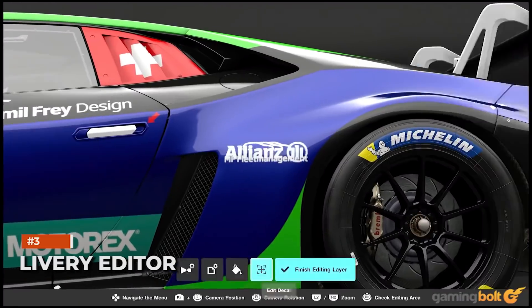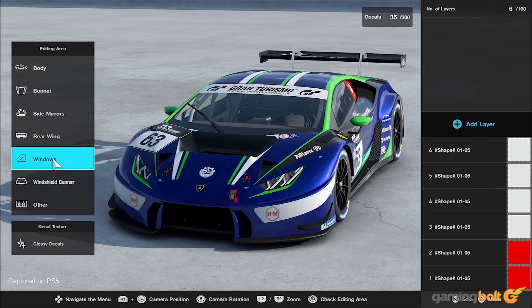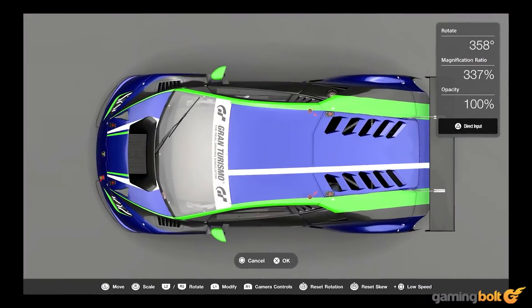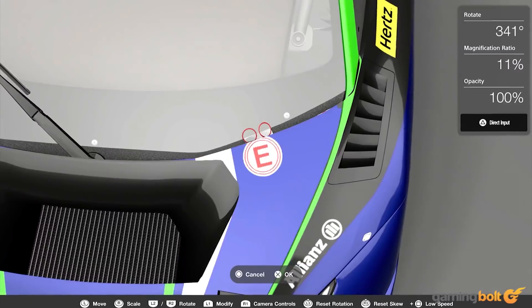Livery Editor: The Livery Editor introduced first in Gran Turismo Sport is coming back in GT7, and is going to be a much more robust editing tool this time. While exact details are yet to be shared, we do know that GT7's Livery Editor will have a revamped user interface, improved utility, and better accessibility options. GT Sport's Livery Editor was already a solid and surprisingly expressive tool, so we're curious to see how Polyphony Digital will expand upon it in GT7.